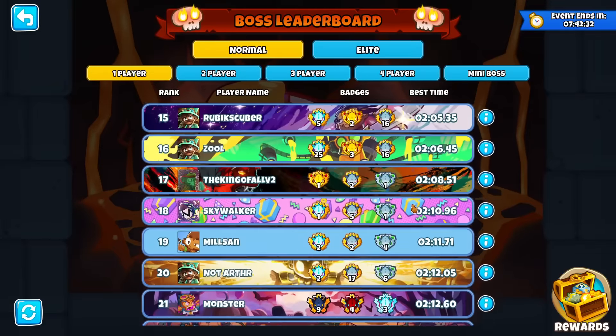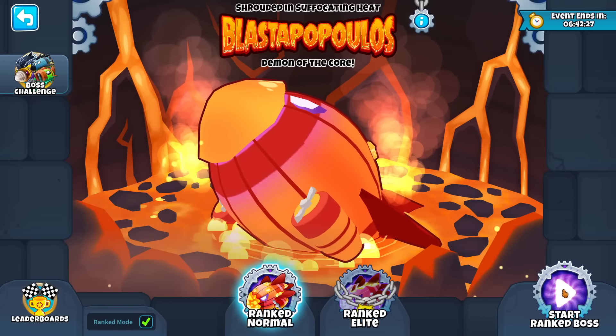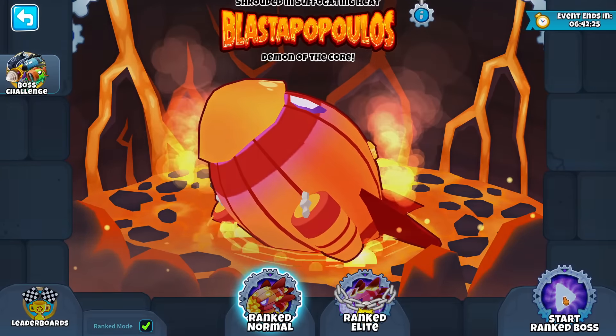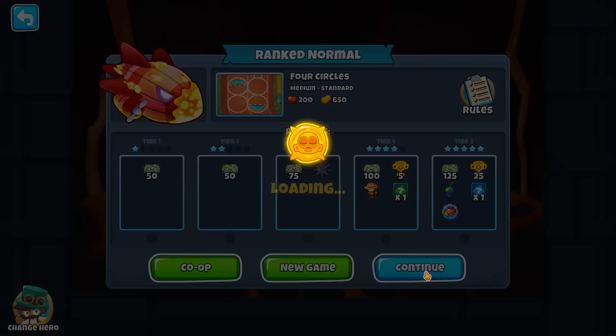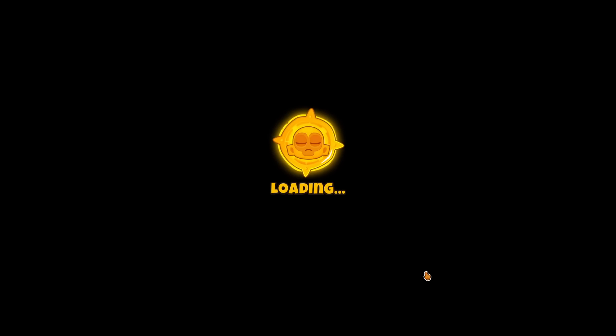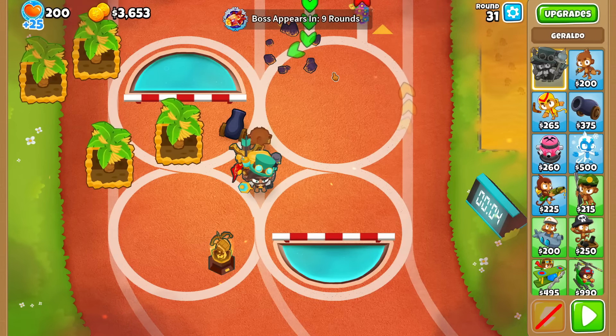The problem with time bosses is that it takes so much optimization every single round that it gets really annoying to fill out the entire map with farms and towers. We'll see how much of that we can cut — keep the strategy simple enough while still getting a very good score and deleting all 5 tiers of Blast Populous in one go.